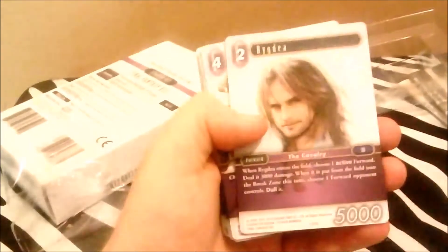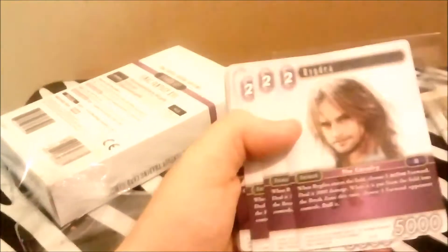This next one I'm not even going to try to pronounce. Forward, five thousand for two — that's average from what I've seen. When he enters the field, choose one active forward and deal three thousand damage to it. When he is put from the field into the break zone this turn, choose one opponent's forward and dull it. That's actually a good two-cost card. I'm not sure what you're going to kill for three, so it's probably a main phase two type card. But you shouldn't blow your load early anyway — cast things when you need them, not when you want them.